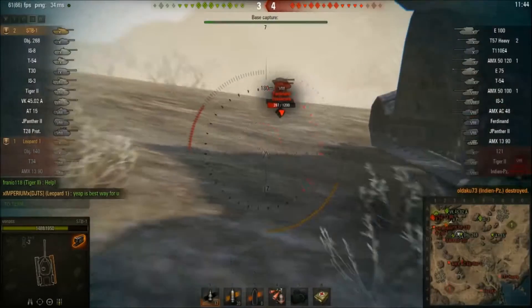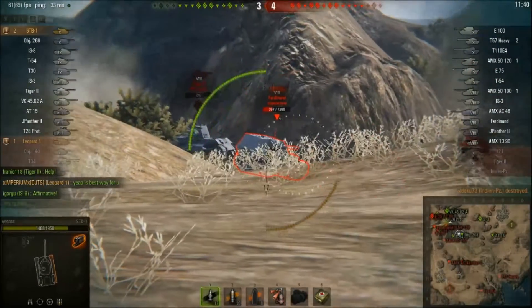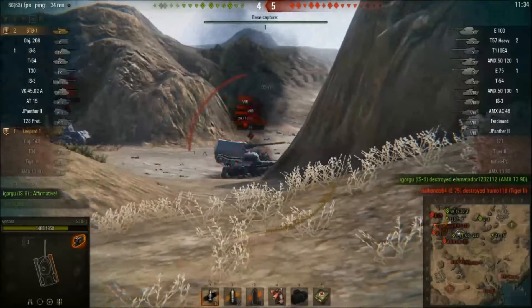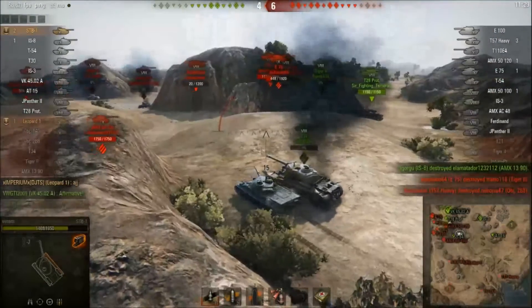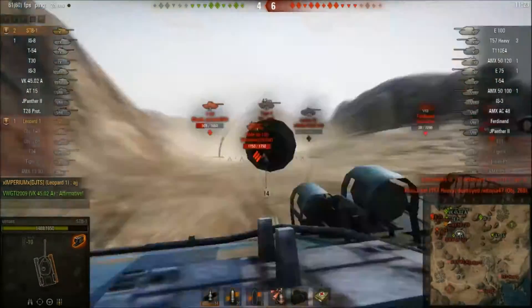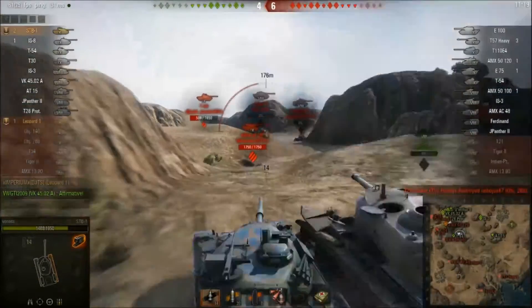Vanaz gets a nice shot into the superstructure of the Ferdinand. One more shot — a low damage roll — he'll have to put another shot into the Ferdinand. Oh, just missed! The shot whisked centimeters behind the Ferdinand. The 50 120 tried to snipe the top of his tank but missed as well.